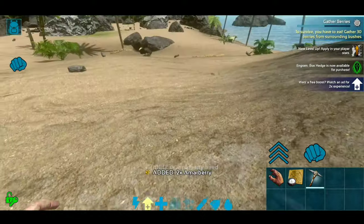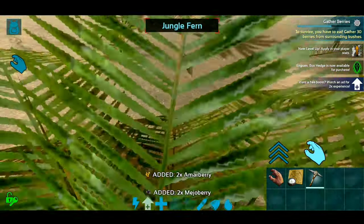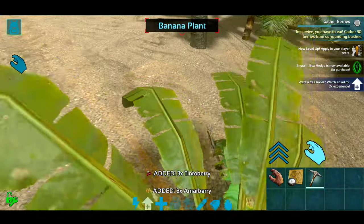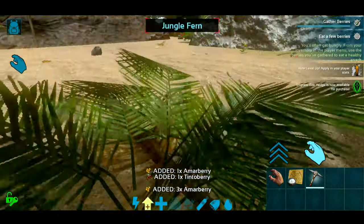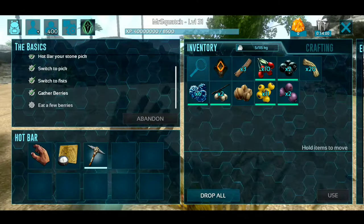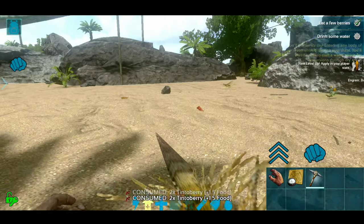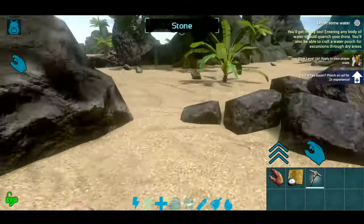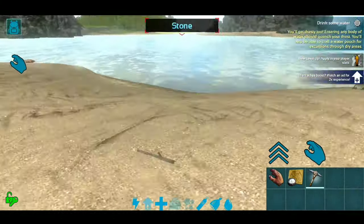Don't be discouraged — we will finish these last few quests. Let's go ahead and get some more berries. I didn't think that was all of it. I remember it being like a five to ten minute process before. Now it says eat a few berries — literally just teaching you how to play the game. Drink some water, so let's go back over to the ocean. I'm going to drink some of this salty water. Now we've drunk some water.